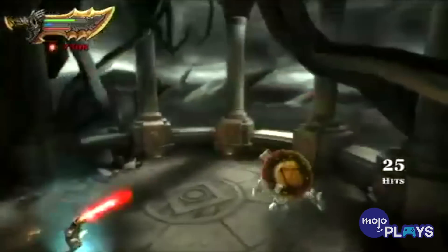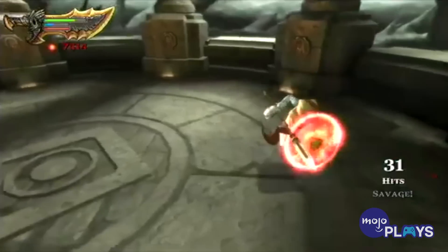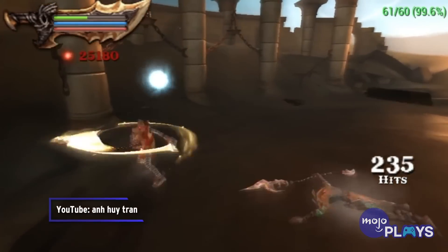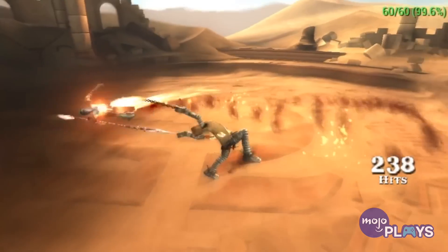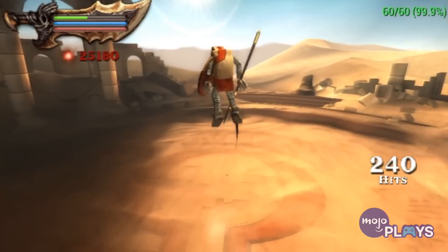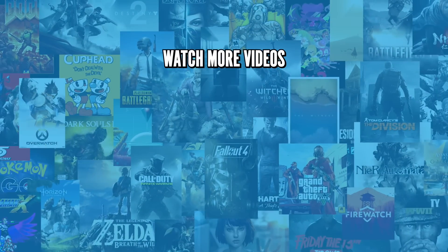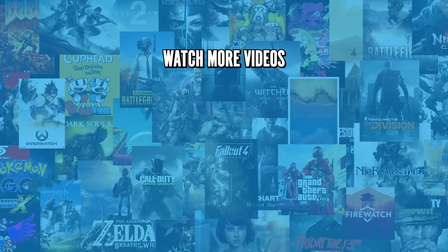However, it also decreases damage output on the Blades of Athena and Arms of Sparta, and makes magic attacks cost twice as many blue orbs. Still, the design is so great that it's worth the negatives. Thanks for watching. If you enjoyed the video, there's more where that came from.